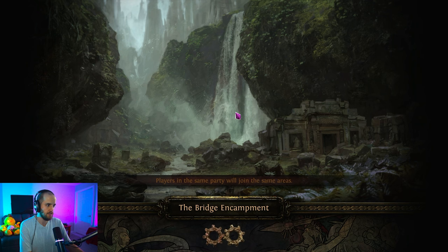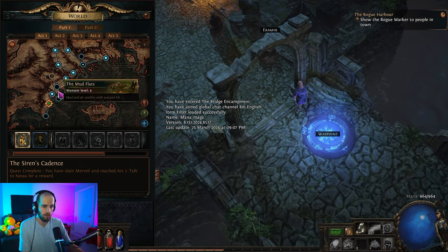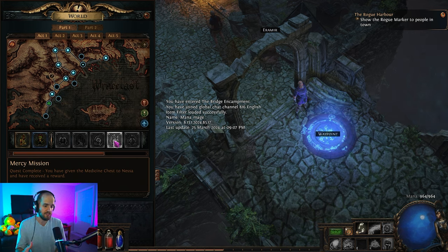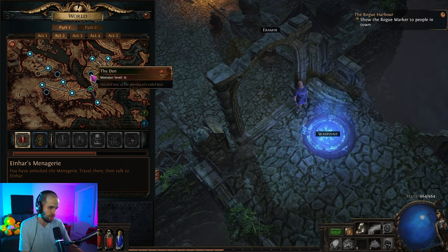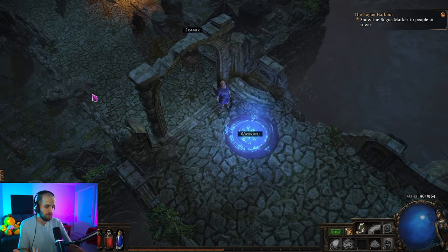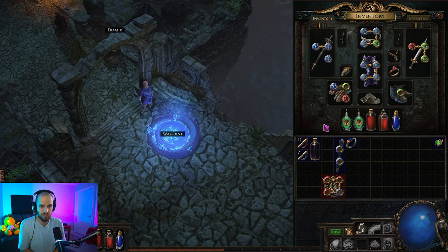Another thing is to prioritize getting links for movement skills and keeping your quicksilver flask going constantly. Initially in the beginning of the game you will get access to two guaranteed quicksilver flasks. The first one is in act one when you get to the coast — the Tidal Island will have a quest that makes Nessa give you a quicksilver flask. In act two, as soon as you exit town to the right, go into the Old Fields. There is a Den in the Old Fields; when you go through the Den and kill the final boss, Yeena will give you your second quicksilver flask.